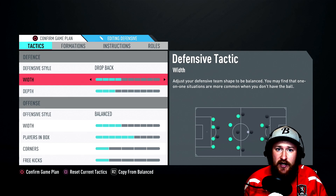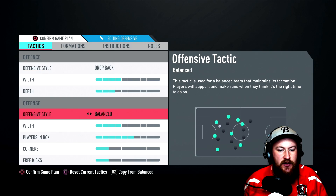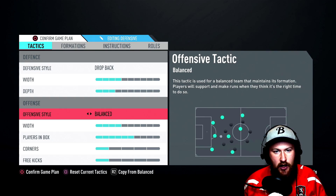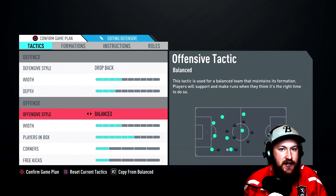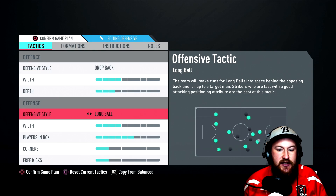For offensive style, you've got two options. If you are comfortable playing the game and know how to trigger runs using the L1 and R1 buttons, I would say to leave this on balanced, and then you can manually trigger runs as and when you want to. If you struggle with this and want a little bit of help from the AI, you can set this to Long Ball — that will mean your strikers intuitively make runs forwards without you really having to tell them. But if you are comfortable in the game, I would recommend keeping it on balanced. For the width, we're not changing this at all — it's a narrow formation, so let's use it to its advantages.